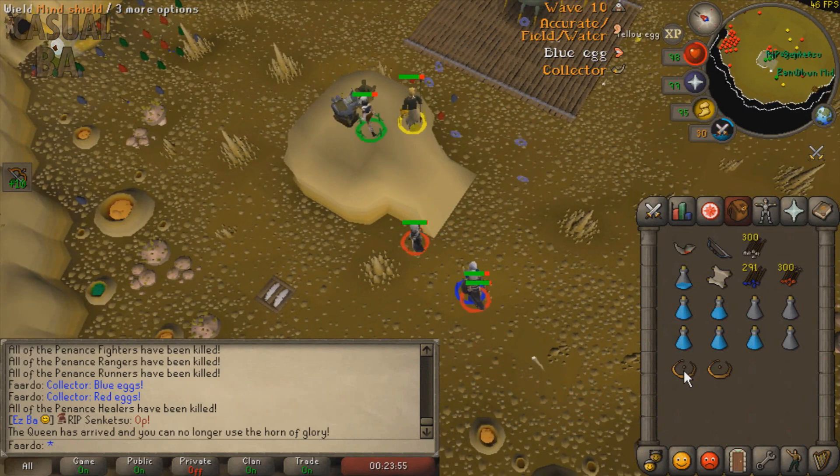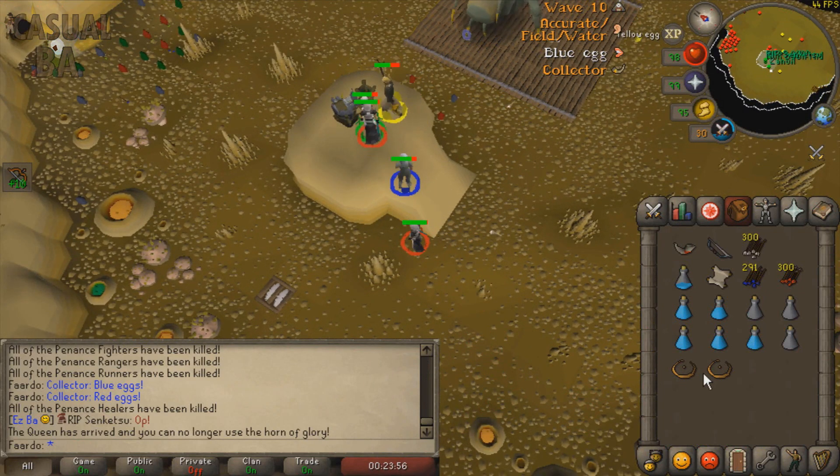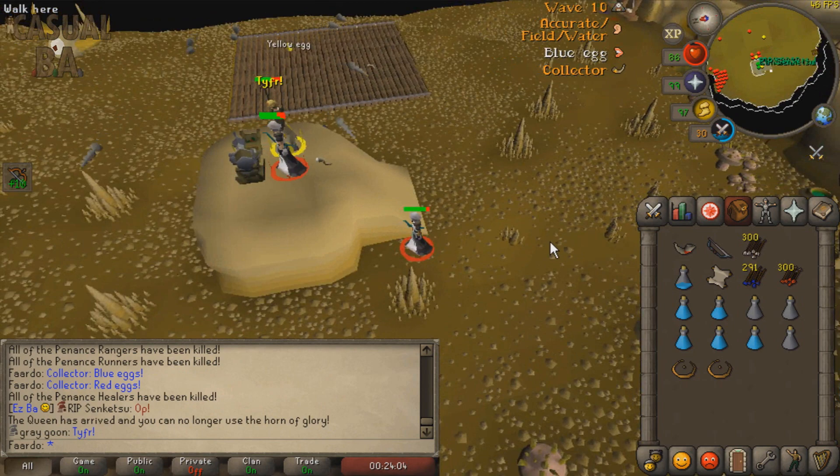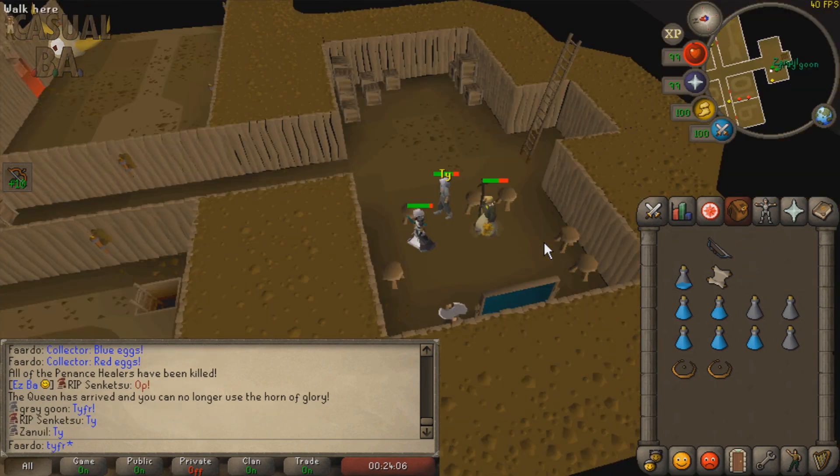When the omega egg is made and passed back to the collector, watch for them to begin loading the egg into the hopper. By simply spam clicking either Elemental or Mind Shields when the collector is loading the egg, you'll be able to dupe the omega and should see multiple eggs flying toward the queen.